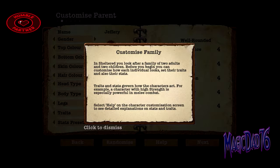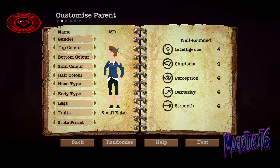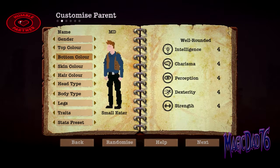Next, Customize Family. In Sheltered, you look after a family of two adults and two children. Before you begin, you customize how each individual looks, set their traits, and also their stats. Okay, MD, Gender, Top Color — I don't mind that. I like that. And he's well rounded, okay.